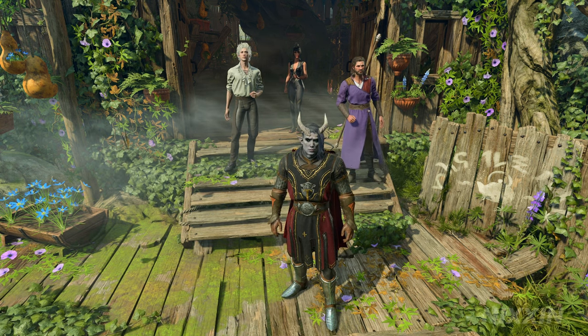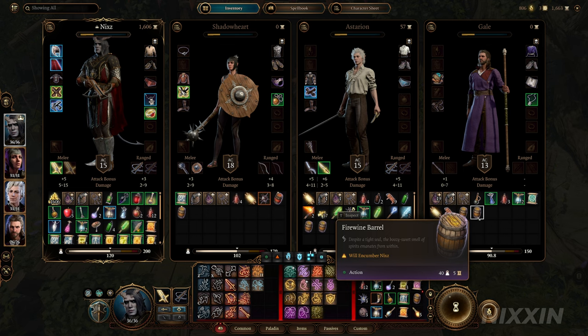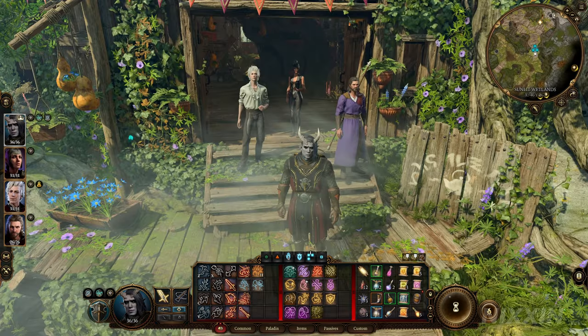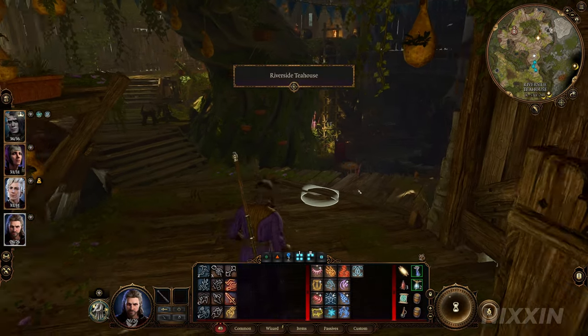Now let's start right in front of Auntie Ethel's tea house. You can see I have a few fireworm barrels and oil barrels in each of my companion's inventory. You can easily get those from Valkin's Rest very early on in the game. Once we are ready, split one party member. Let's head inside the tea house and look for Auntie Ethel.